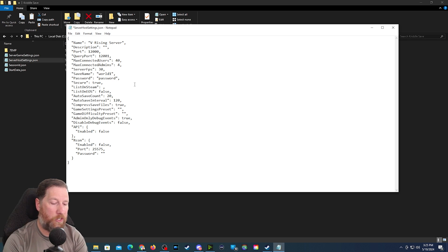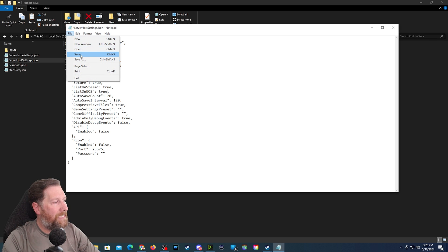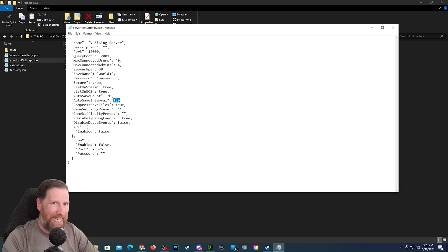If you change the list settings here to true and the one right underneath it to true, that will allow the server to appear in the game on the server list when you start it up. Note it will not appear until you start the server and then launch the game — if you already have the game open, close it and relaunch. You can save the file at this point. The save interval is in seconds, and it will continue making saves up to the maximum number. Once done, you are finished with the server host settings.